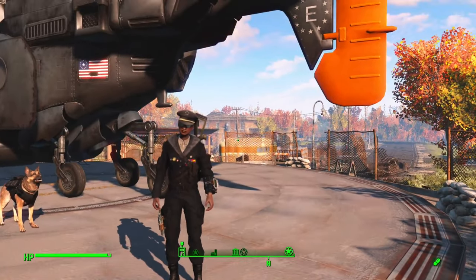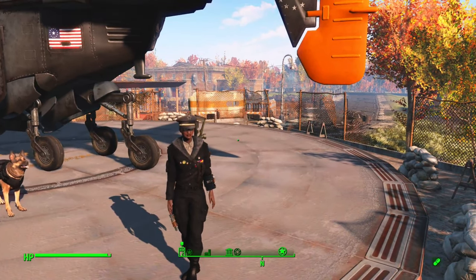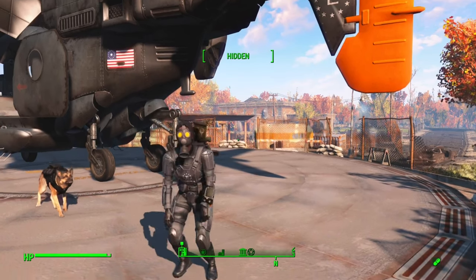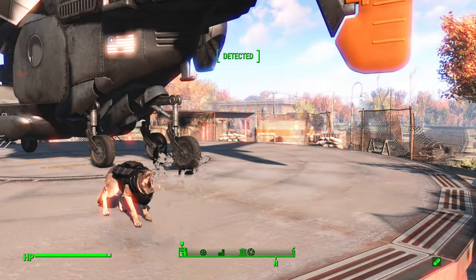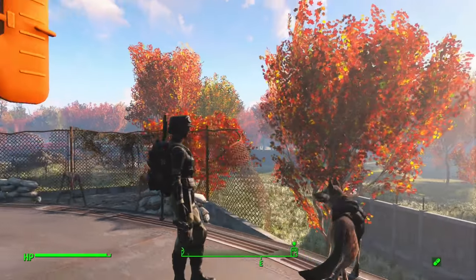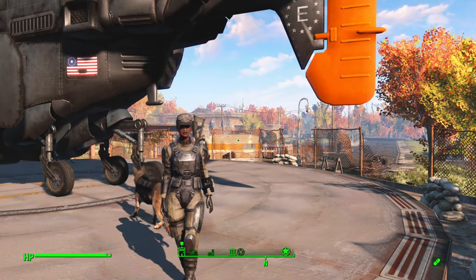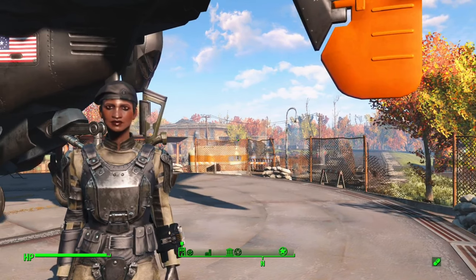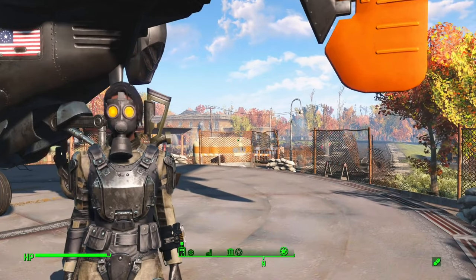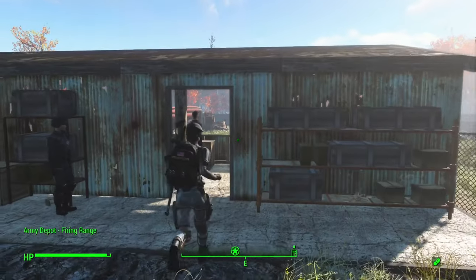Want to look like the badass leader that you are? Check out some of their officer wear. More into stealth? Want to be covert ops? How about this chameleon covert ops suit, available from the quartermaster on the oil rig. Prefer something more rustic? Colonel Whitehill's outfit has you covered. For headgear: Enclave-specific berets, officer hats, flight helmets, and gas masks with that wonderful bad-guy look.